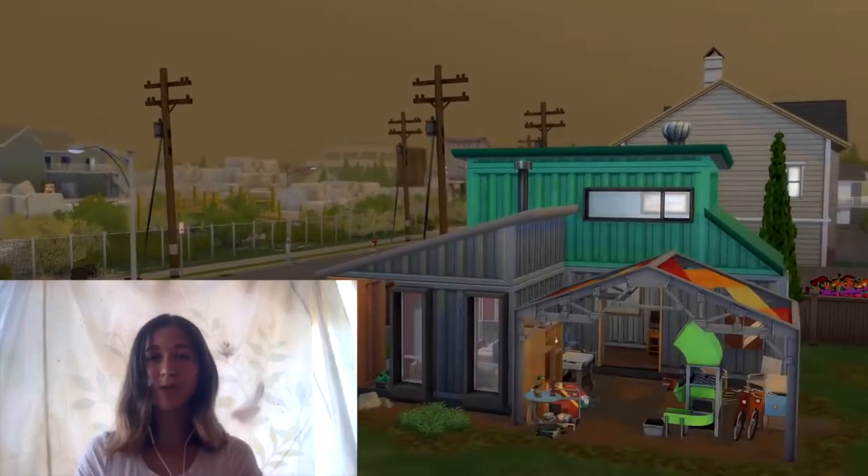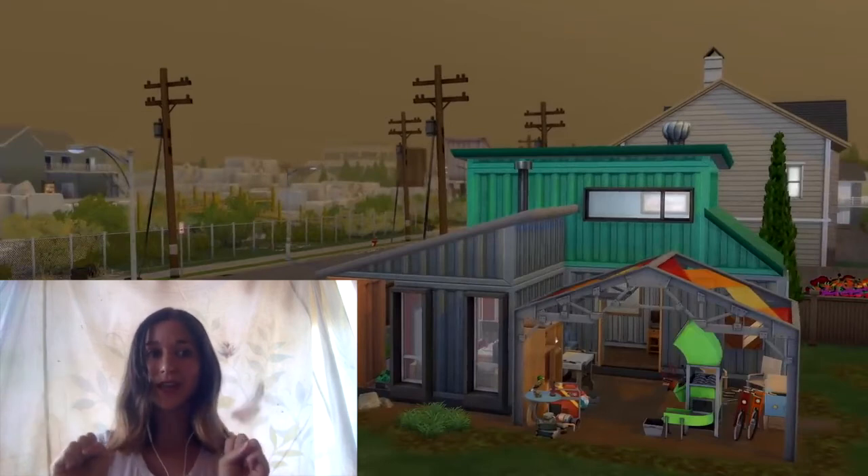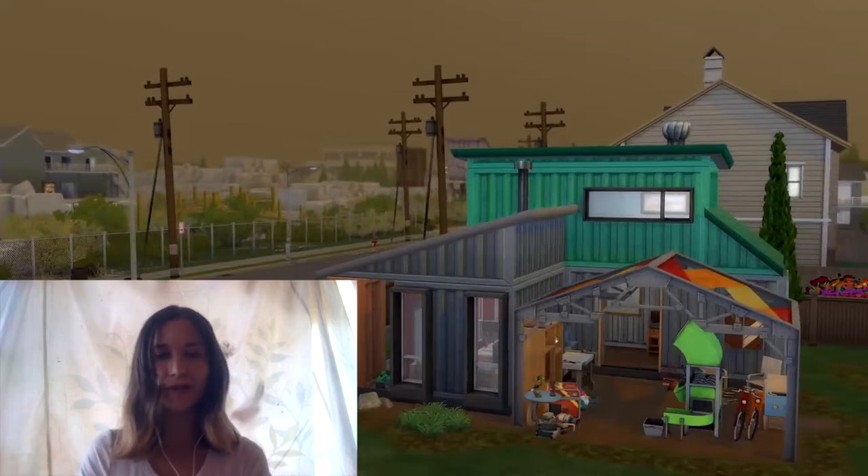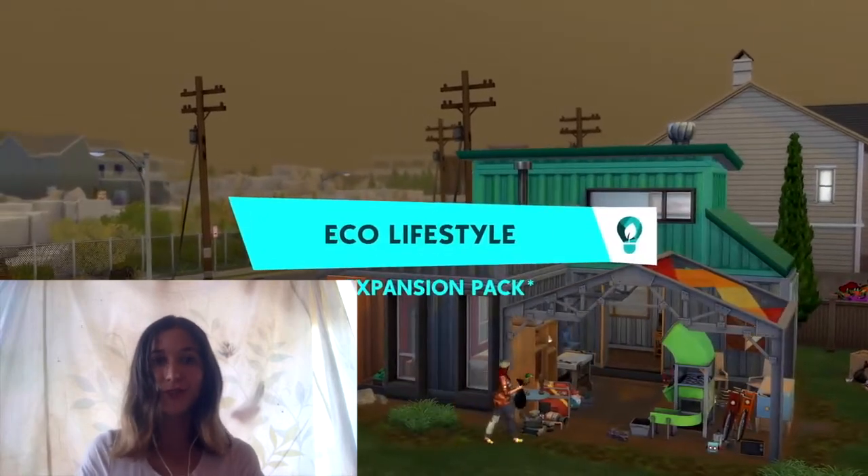Next we have the house, which I'm kind of breezing past because I don't find it that interesting. Actually, the windows on it I think are base game. It doesn't look like there are too many new features. We have a corrugated metal kind of look — kind of like a tiny house. Obviously we've had a lot of tiny houses for a long time in The Sims.